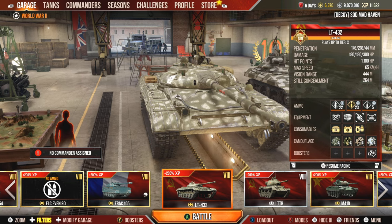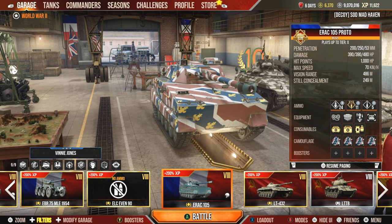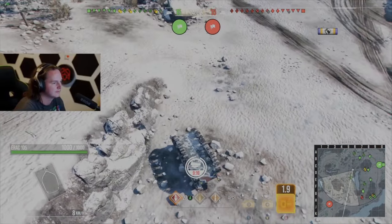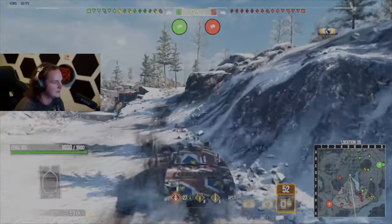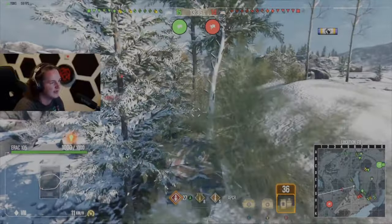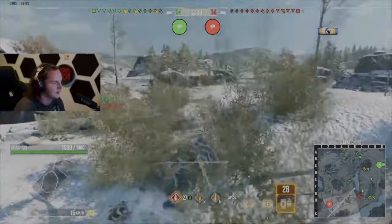That doesn't mean the ERAC-105 is a bad tank. I still feel like this is an absolutely amazing tank and it is monstrous in a lot of ways. The matchmaking I've experienced in this I would compare to the Scorpion G, which is a tier 8 tank destroyer. When this tank is unable to properly perform the scouting role, you're going to fill the niche of pulling off tank destroyer style gameplay. With 200 millimeters of pin, this gun never really impressed me on medium tanks, but the moment you put it on a highly mobile light tank platform, I haven't had much of an issue.